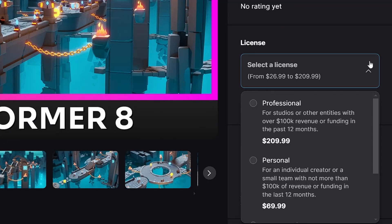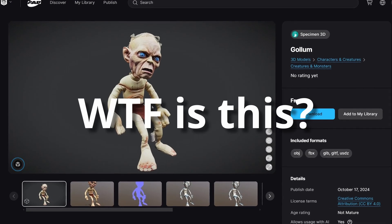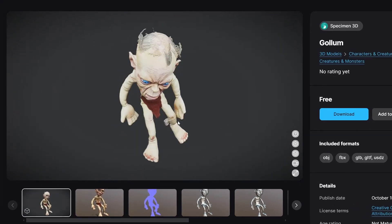Such as how to claim the free Megascans, new license tiers, what happened to our wishlists, some issues with free assets, and more.